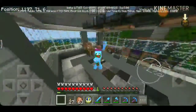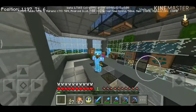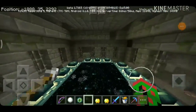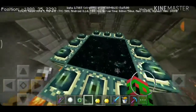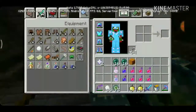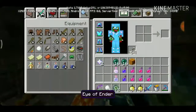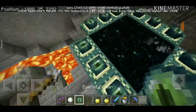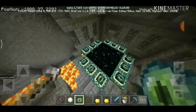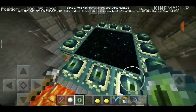Hello everyone, welcome back to another video. Today I'm going to show you tips and tricks on how to defeat the Ender Dragon. To find the Ender Dragon, it's in The End. To go to The End, you need 12 Eyes of Ender to fill up the portal. There are three rows and four columns of portal frames, so three times four is twelve — quick math.